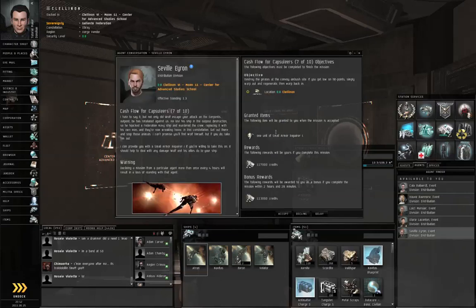Let's get these missions out of the way. The agent wants us to destroy some pirates at a convoy ambush site and eliminate them all. You can warp out, take a moment to repair yourself, and then warp back in. Let's click Accept.